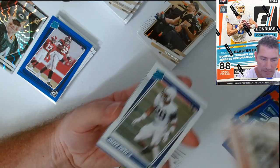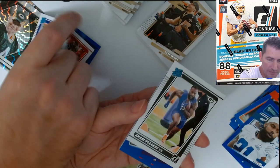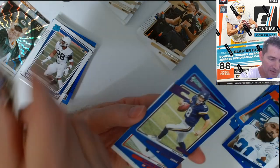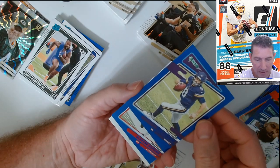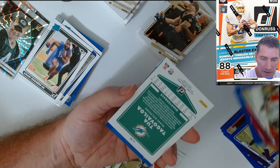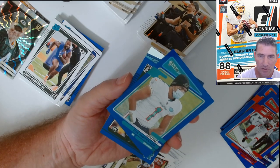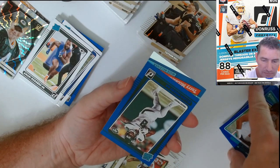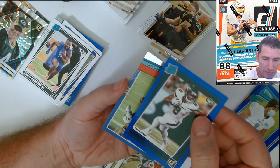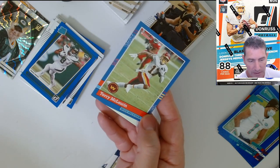Darden. I thought I said Aaron Rodgers rookie — I was like, what? It's Amari Rodgers, both still Packers. Kirk Cousins. DeAndre Hopkins. Tua — Tua press proof short print. And Elijah Moore press proof Raider rookie — I haven't seen too much of him. And Terry McLaurin.